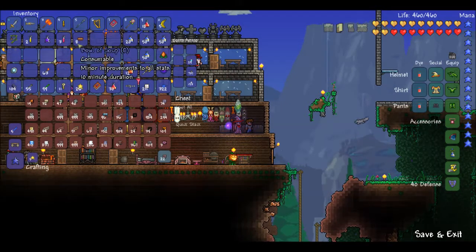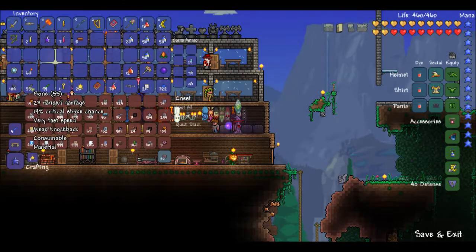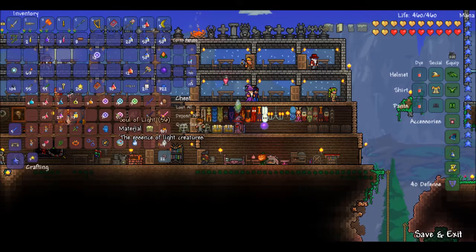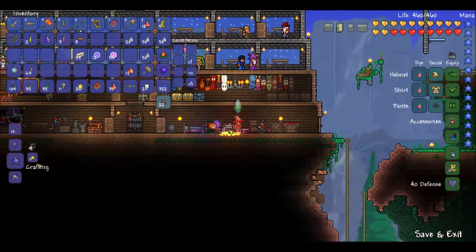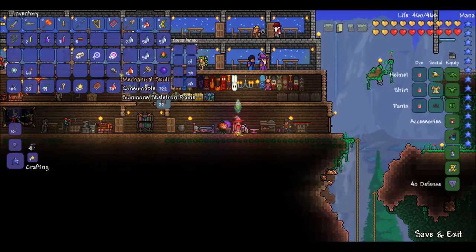So there's that, and then we need to fight Skeletron Prime. We're gonna need bones. We're gonna need some souls - I think souls of night, maybe light. And some iron. There we go, and we got 55 bones on us. So that should do it, I believe. Mechanical skull - there we go. So that's our next goal: to fight Skeletron Prime and beat him.